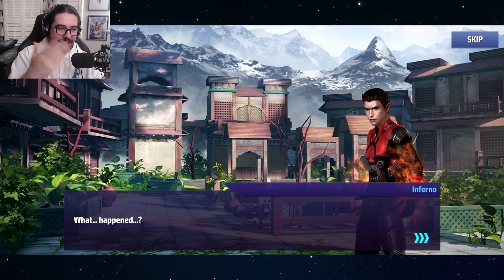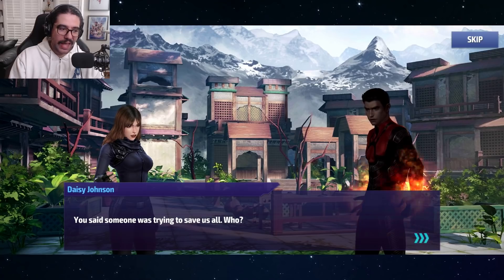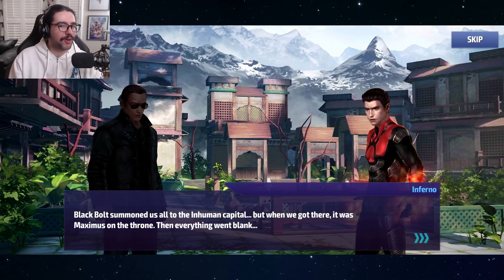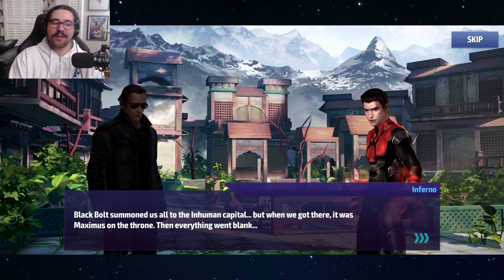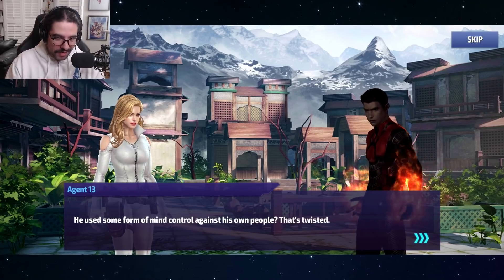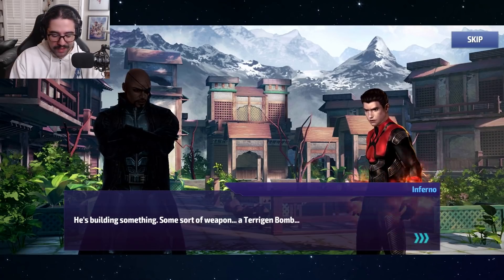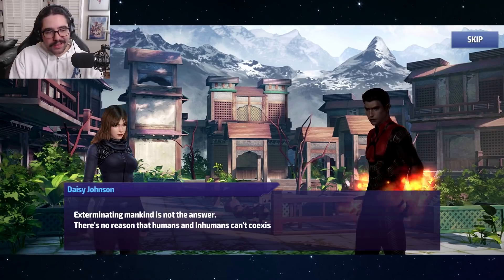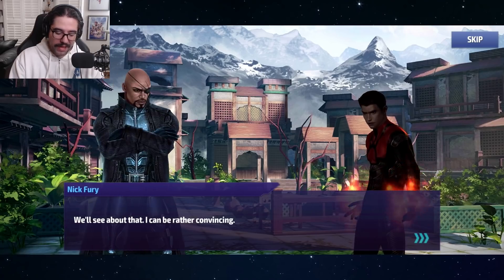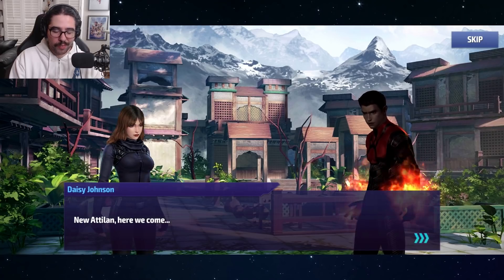We knock the sense back into Inferno and his text is no longer red. He reveals: he was in New Attilan and someone was trying to save him — Maximus. Maximus is back to his old ways of brainwashing Inhumans. Black Bolt summoned them to the Inhuman capital, Maximus was on the throne, trying to take control. He's building a terrigen bomb to get rid of all humans and turn everyone Inhuman — straight out of the Inhumans cliché bin.